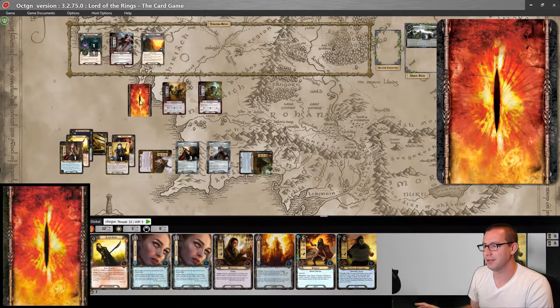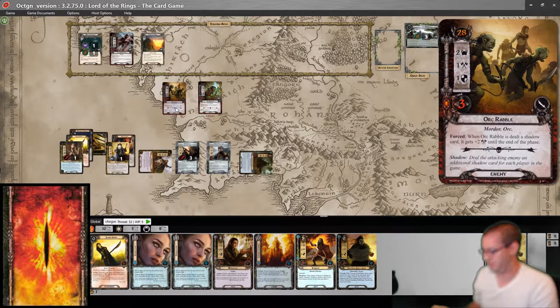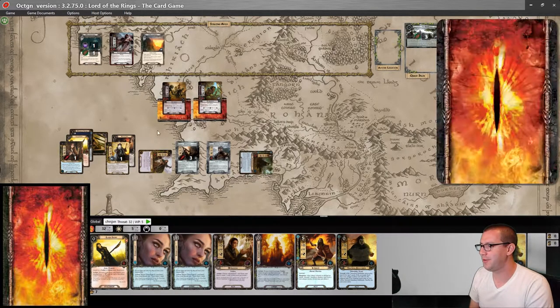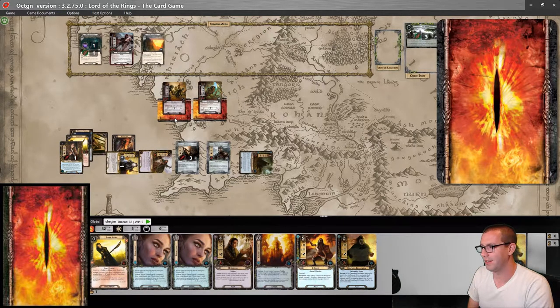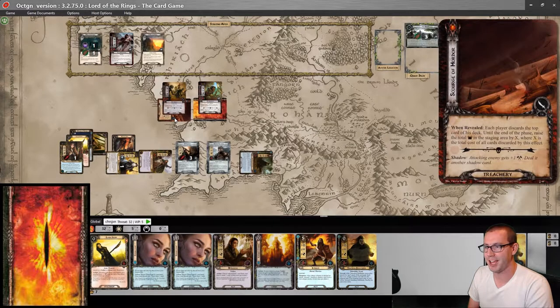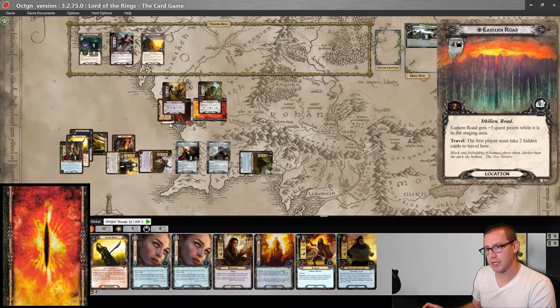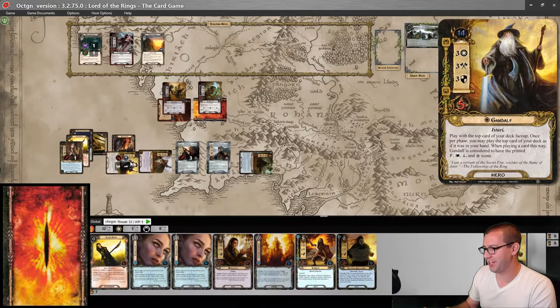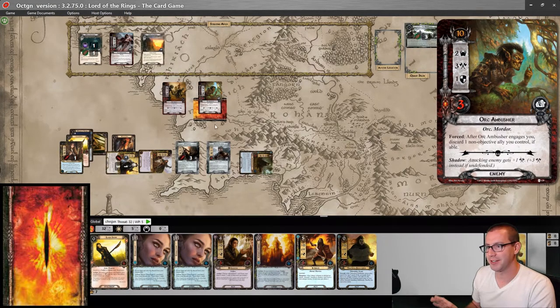Do I feel lucky or unlucky? I think I feel lucky. Let's flip this up — not an enemy again, so it's discarded. Shadow, shadow. Gandalf is going to defend this Orc Rabble. The tagged enemy gets plus one and another shadow card, so it's currently swinging at four — five, six. It's going to do three damage to Gandalf, thanks to that forced effect. But at least we can kill it this round.